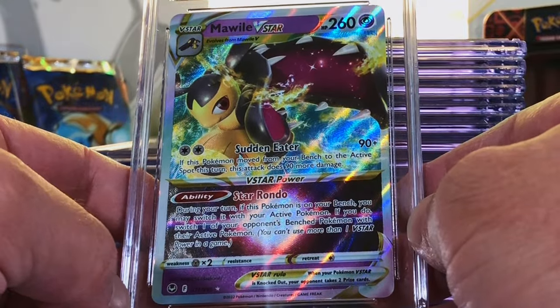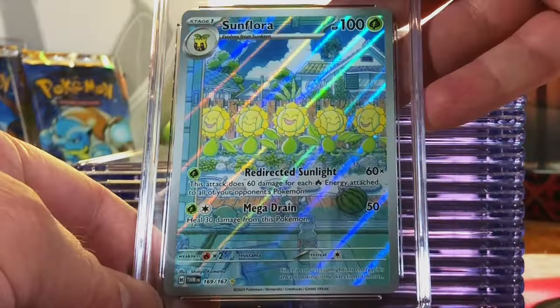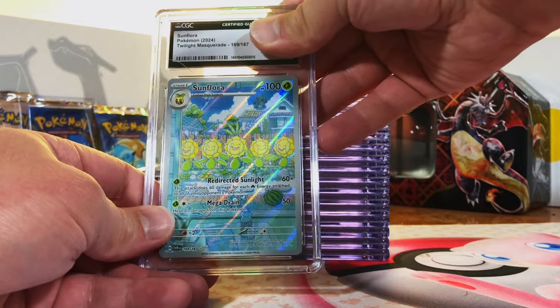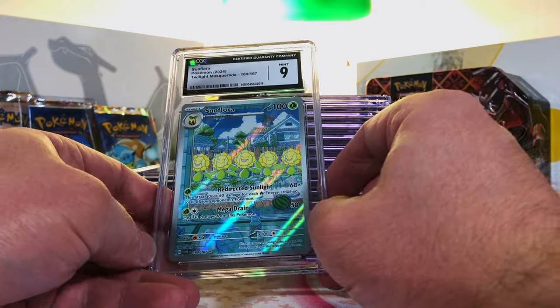Bam! Smol Lave V-Star from Silver Tempest — love the V-Star cards. Nice pristine ten. Sunflora Illustration Rare from Twilight Masquerade — I'm thinking this is a Gem Mint. Mint 9. Hey, not gonna complain, but it definitely needed to be higher. That is fine, nothing to worry about.